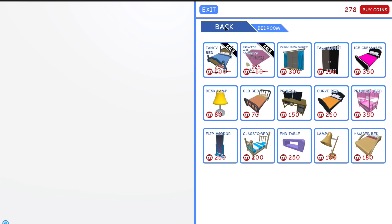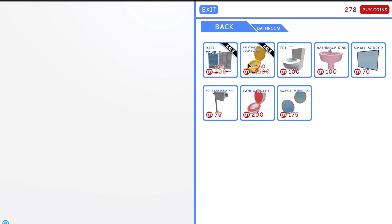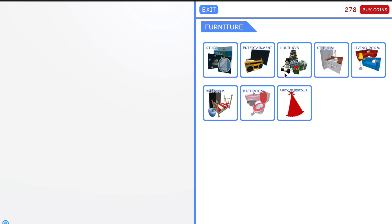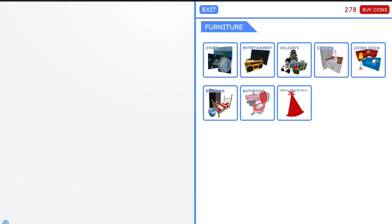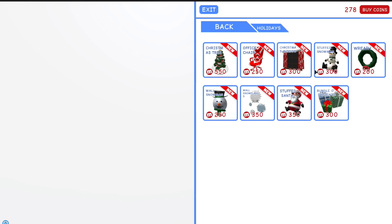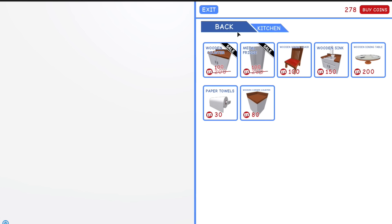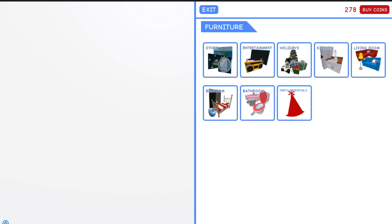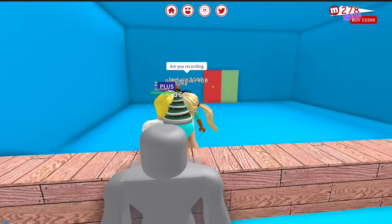Oh look, the beds are on sale. They've got some sales going on right now. That's cool — I already have that bed though. Oh, the gold toilet is half off! That's cool. Do you guys want to go to party essentials? I don't have much money left though, I need to get some more money. I think everything I want from here I've gotten because I really wanted that office chair. Oh look, some kitchen stuff is on sale — you can do your kitchen now for like half price. That's awesome. Oh, they have the fireplace! I need the fireplace. I don't have enough money, but I need that fireplace. I'm gonna have to save up for the fireplace.